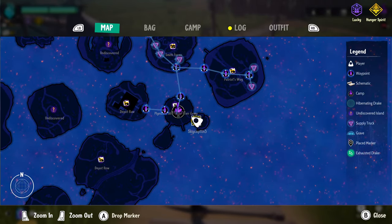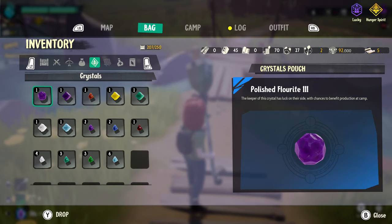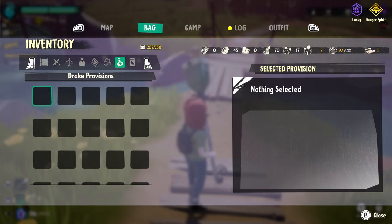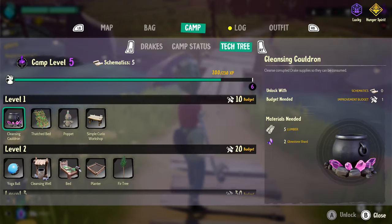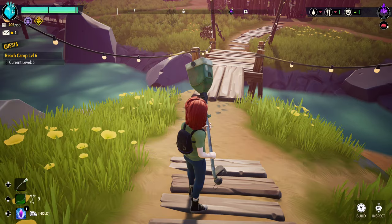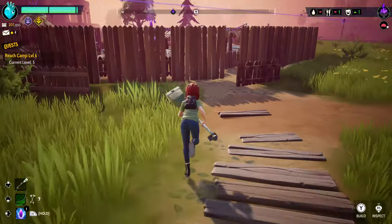We're going to continue showing off our new waypoint system set up in this area. Also in your bag, aside from being able to tab through all the different items you have, on the right-hand side you can quickly see how much lumber you have, how much stone you have, all those materials — the fabrics are easily available and visible, which is great. I also want to check the camp status here just to see our output. We're going to need to actually build up the next tier and get some more food going, so we'll have to go and scavenge in order to do that.